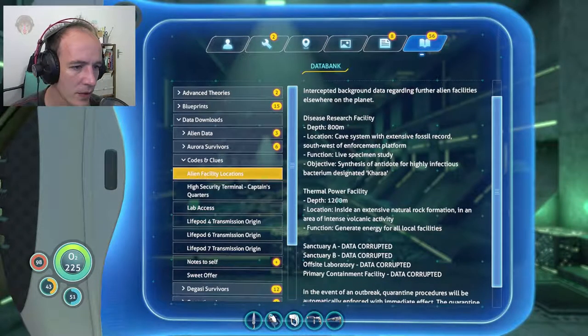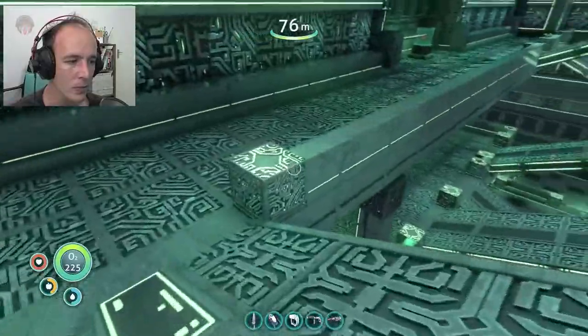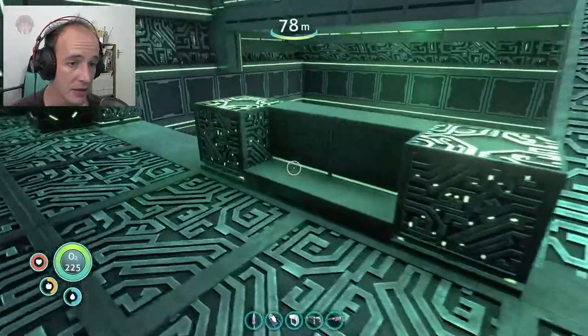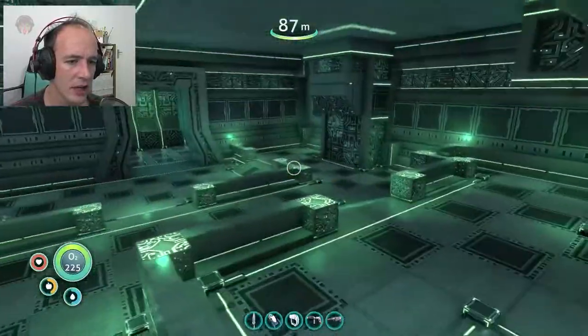It says here: Thermal Power Facility, 1.2 kilometers deep, inside extensive natural rock formation area. Organic activity for all local facilities — inventive outbreak, quarantine procedures forced. So this means we need to upgrade the cyclops and — well, I think the cyclops is fine — it's the prawn suit we need to upgrade.